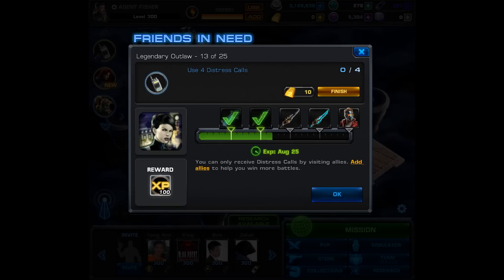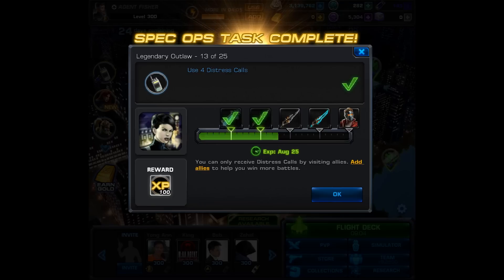For task 13, you must use 4 distress calls and you can use these in any mission. The only thing tricky about this task is if you're not used to using them, you may forget. I actually forget myself quite a few times when I'm on this type of task. Once you complete this, you get another 100 experience.